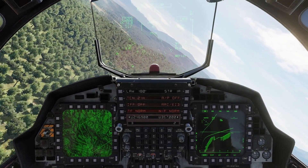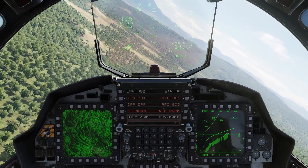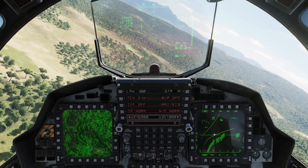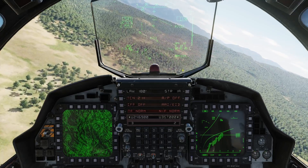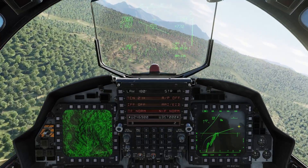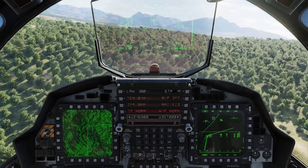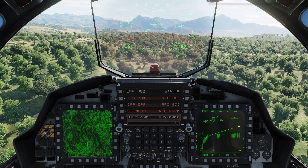As a pilot flying TF, your concentration is almost 100% focused on the HUD and on the TF scope. The scope is basically a repeater of everything going on, giving you good information on where terrain is coming up. But your primary focus is going to be out in the HUD, especially at nighttime when you've got nothing more than your nav flare picture to focus on. You also have, if you're up to 75% below the set clearance plane, it'll give you a TF low. If you don't begin recovering, it'll go ahead and give you a fly-up.